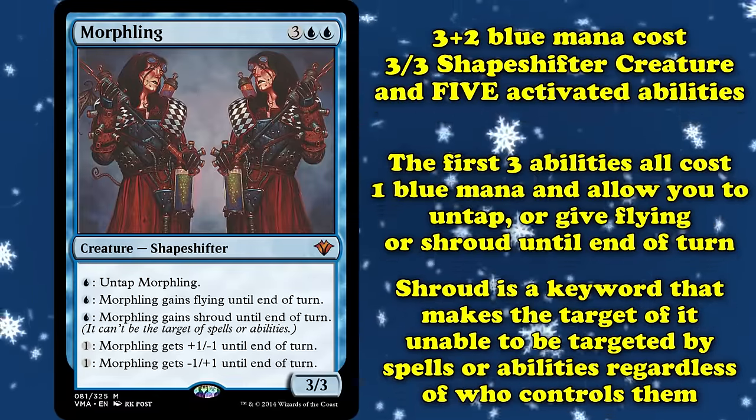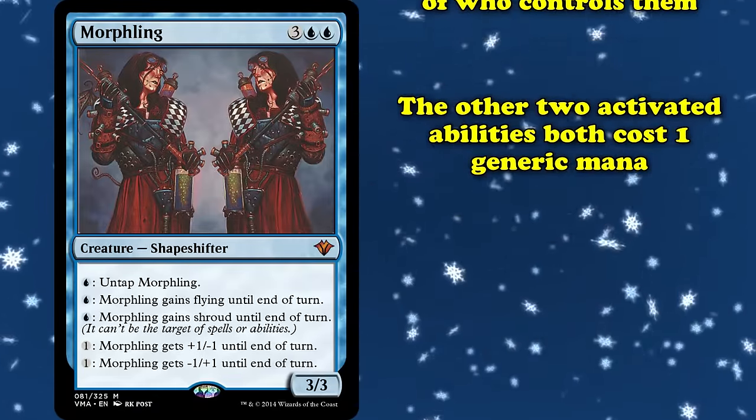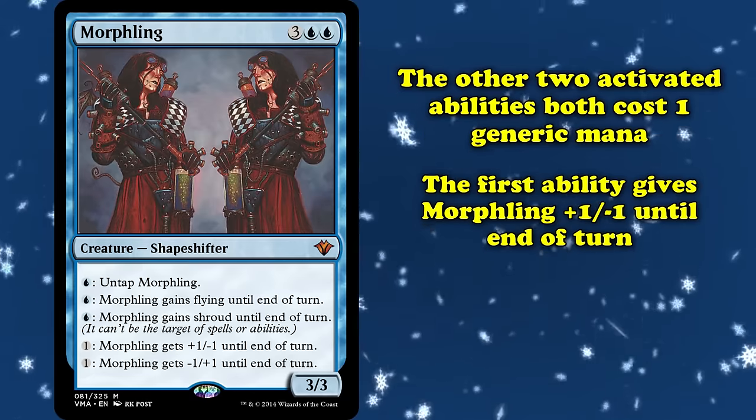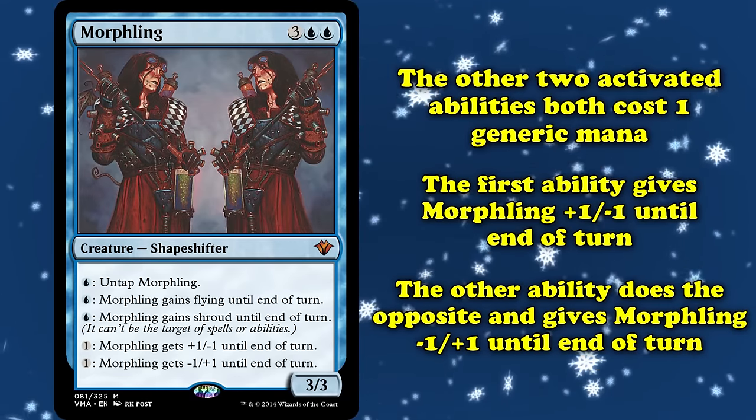Shroud makes it so that Morphling cannot be the target of spells or abilities, regardless of who controls the spell or ability. The other 2 activated abilities on Morphling both cost 1 generic mana. The first gives Morphling +1 power and -1 toughness until end of turn, and the second does the opposite, giving Morphling -1 power and +1 toughness.